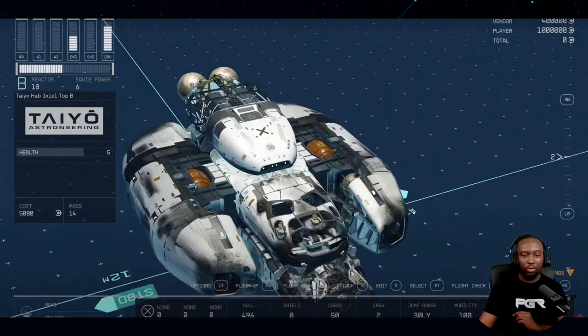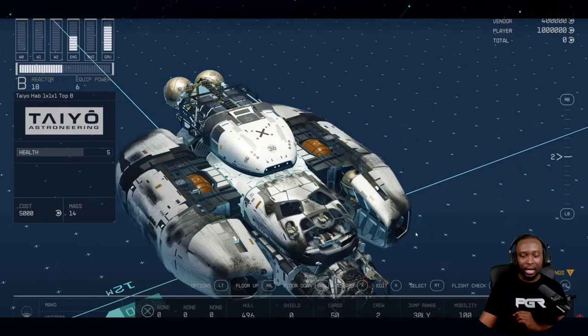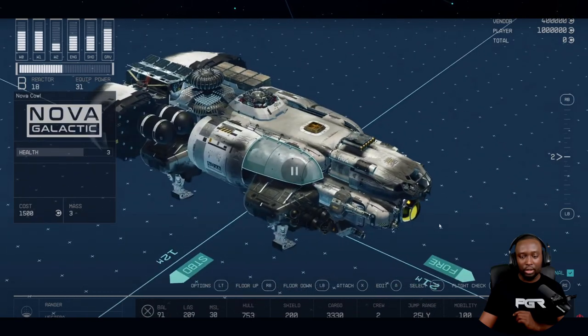Look at the different designs they have here — this ship is very unique, and this one too. You can really make ships look very different from one another. I like the fact that ships won't all look exactly the same.